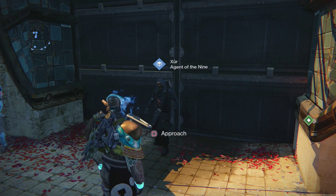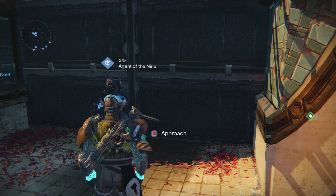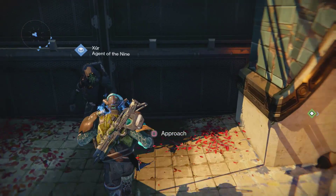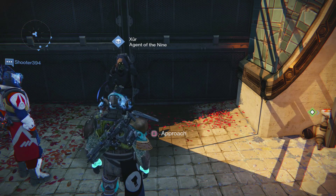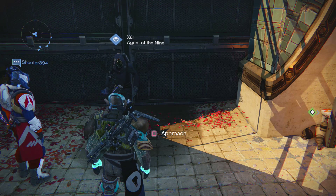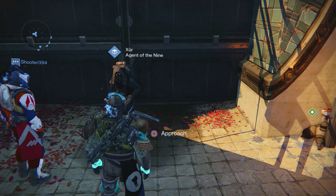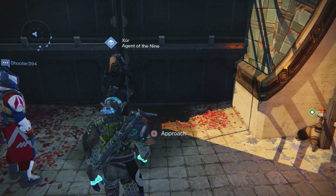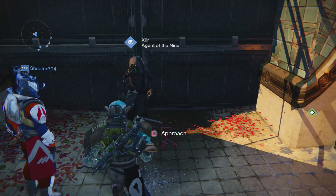Hey, what's good everyone — your boy the 12th Man giving you guys another Destiny video. Today is Xur day, it's Friday, which means Xur is in the Tower. We're going to look at his inventory and, like always, I'll also be doing engram openings — 50 engrams today, four legendaries and one exotic. Make sure you leave a like if you enjoy these types of videos.